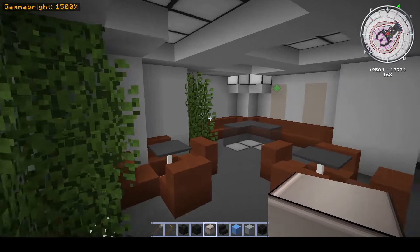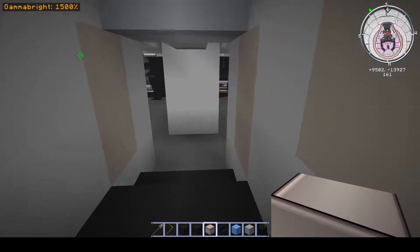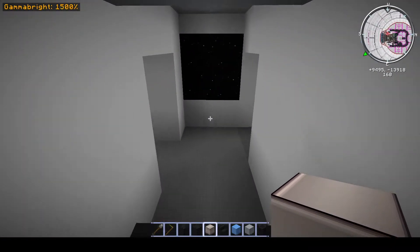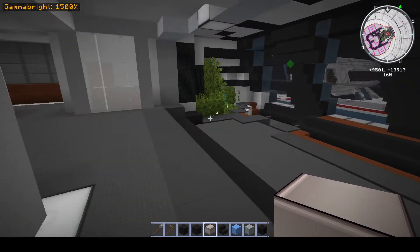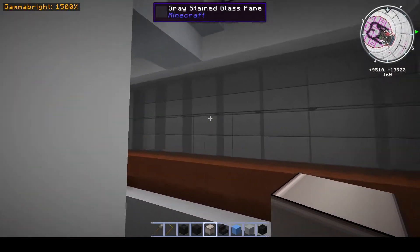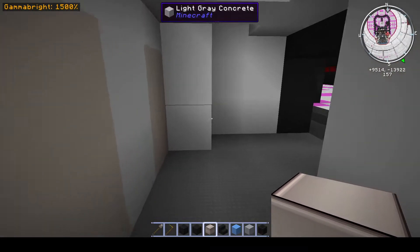If we come out here on deck 2 we come into the upper part of the lounge — this is the lounge area, this is the pool room, and then we come down here and have a couple of reading areas, a little kitchen, and then a large rec area. This would be the book room if I had bookshelves — don't have bookshelves. So we come out here onto deck 3.